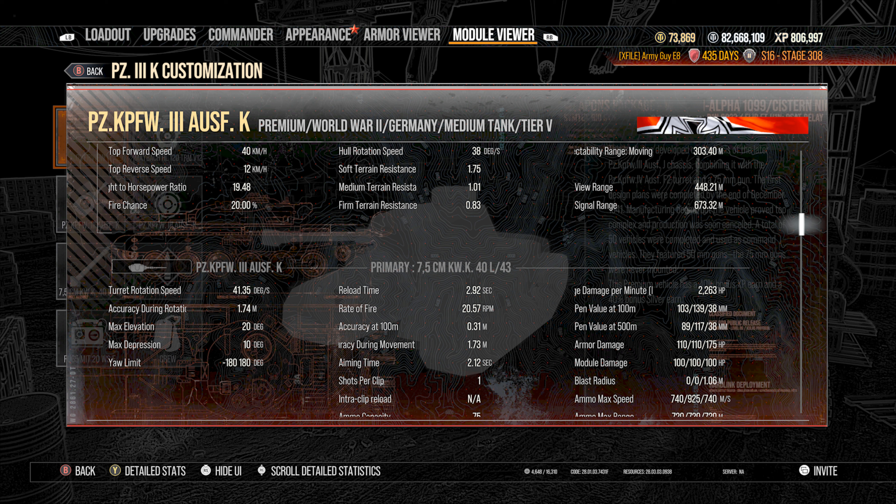You're going to be running APCR in this tank as much as possible, because the AP will pen for 103 and the APCR will pen for 139, giving you 36 more millimeters of pen. You're going to hit the enemy for about 110 hit points every time you pen them. The shell velocity for the premium APCR is 925, a lot faster than the AP at 740 meters a second. The accuracy is 0.31 and the aim time is a little slow at 2.1 seconds — you're going to see that in the replay when we're trying to shoot the artillery. Let's get this tank into battle and show you how it can perform.